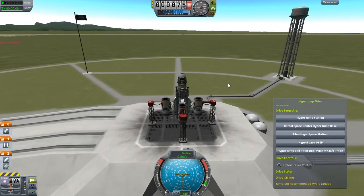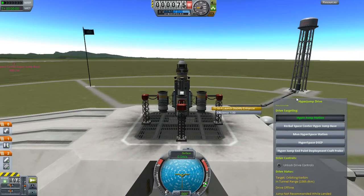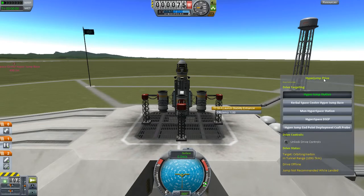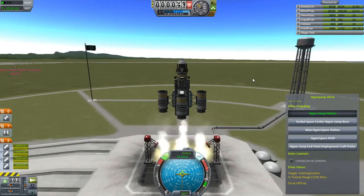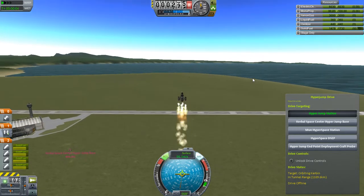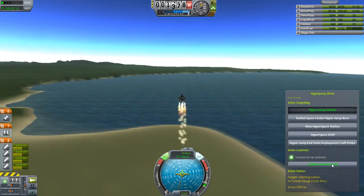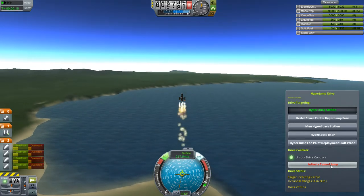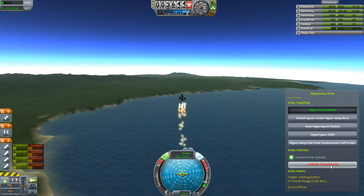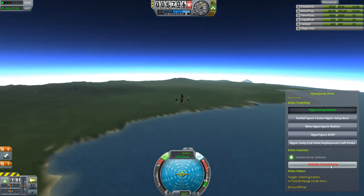I've had to begin the habit of double checking my ships, because obviously if you take off and you've forgotten something, you only have the one choice — like, oops, gotta abort, gotta go back and fix it and start all over. Send it up. Unlock drive controls. As soon as they run out, you can release and activate the jump. Release. Activate jump.